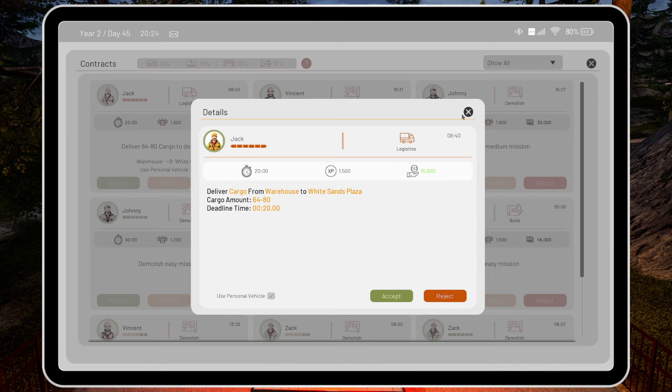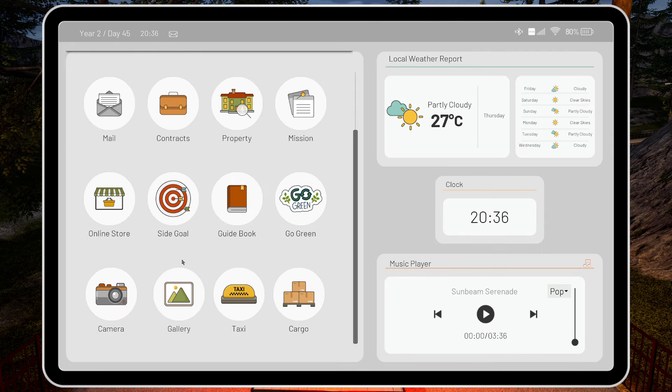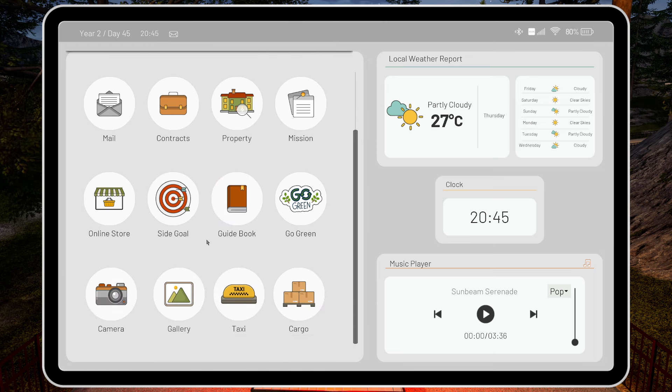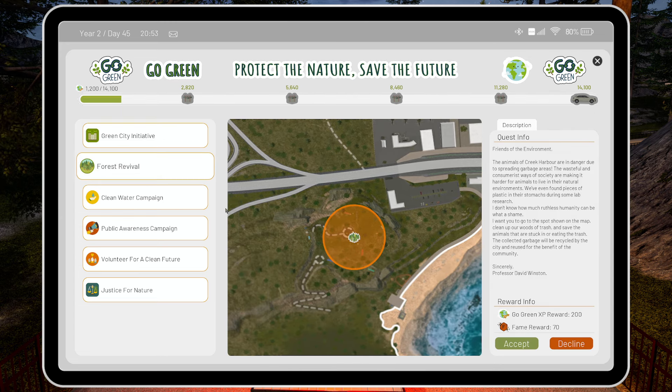Deliver cargo from the warehouse to White Sands Plaza - 64 to 80 packages, for a 20 minute job - 15 grand. We could do that. Green City Forest Revival - that's planting trees I think. Second... I don't know how much ruthless humanity can be - what a shame. I want you to go to the spot showing on the map, clean up the woods of trash and save the animals. Oh no, I've done that one last time - that's where they've got the boxes on their heads.